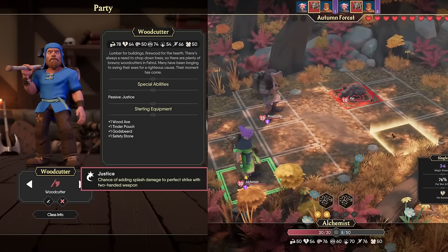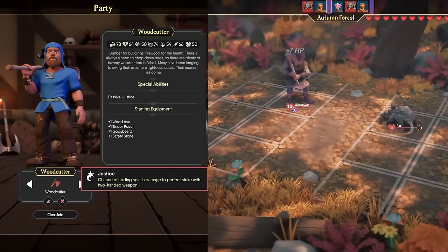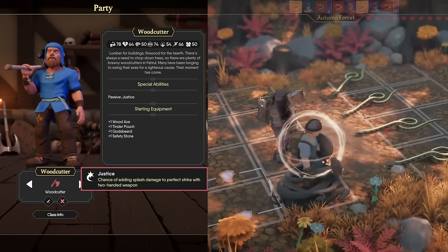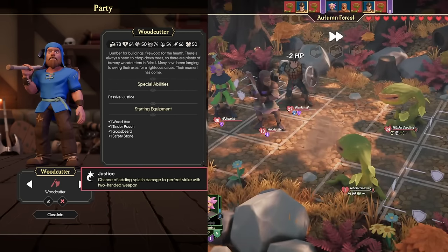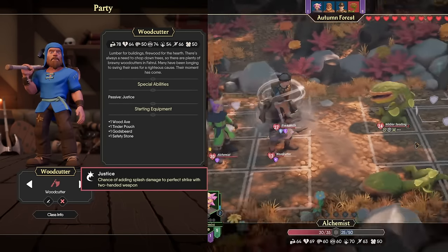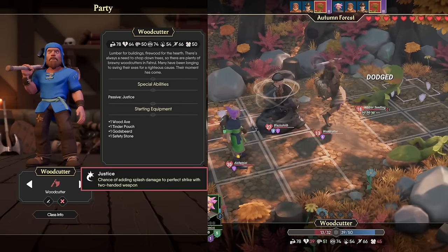Next up, we have another returning class from the first game — the Woodcutter. With 78 Strength, 74 Awareness, and 66 Speed, they're another candidate for a melee fighter with high evasion, or you could potentially throw a bow on them. However, taking anything besides a two-handed melee weapon gives you a large penalty because of their special ability, Justice, which gives them a chance to add splash damage to a perfect strike with a two-handed weapon. This essentially locks your class into one weapon type, which is unfortunate, but they do start with the very strong Wood Axe, letting them delete early enemies fast and saving you God's Beard early on.